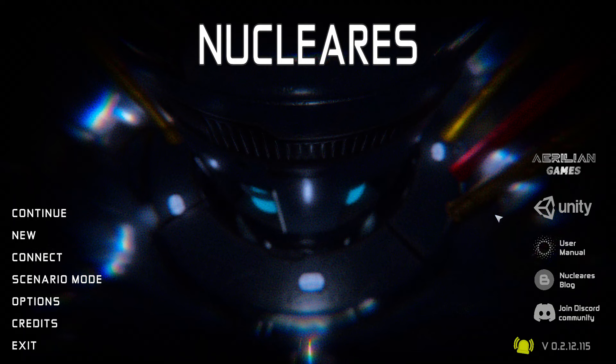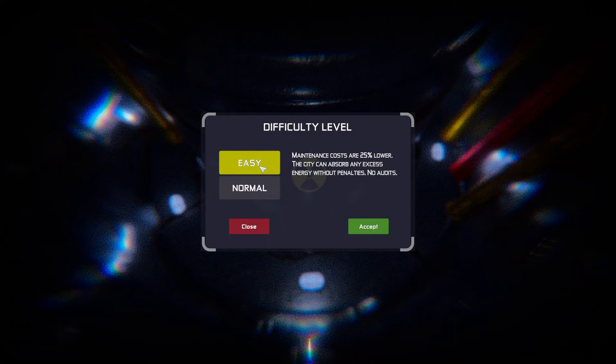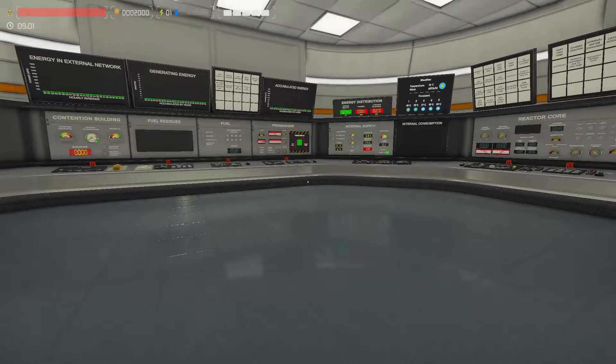We're going to run a loss of feed on a steam generator and see how that affects things. We're going to start up the reactor and not turn on the steam generator pump, then see what happens. Let's roll into this — we're just going to start a new file on easy. Same thing as we always do: get our modules turned on and then start rolling into it.